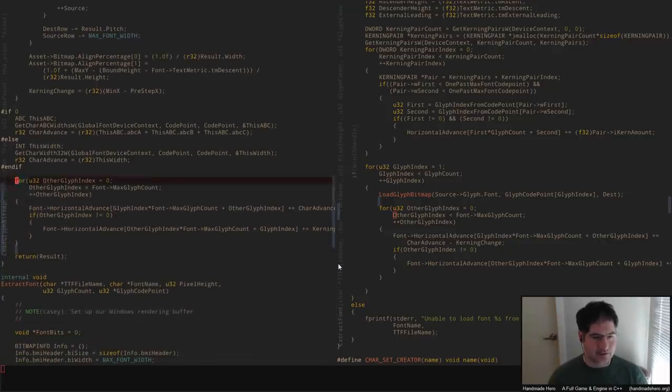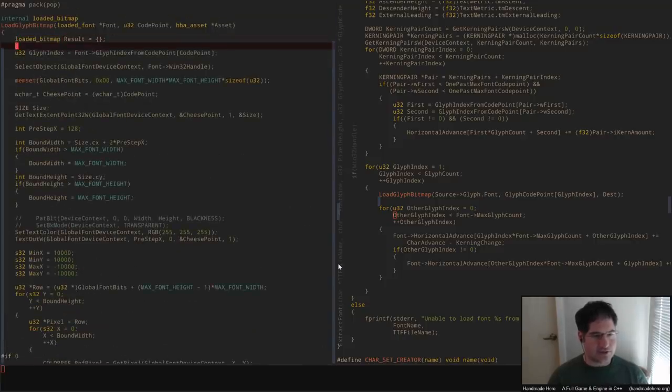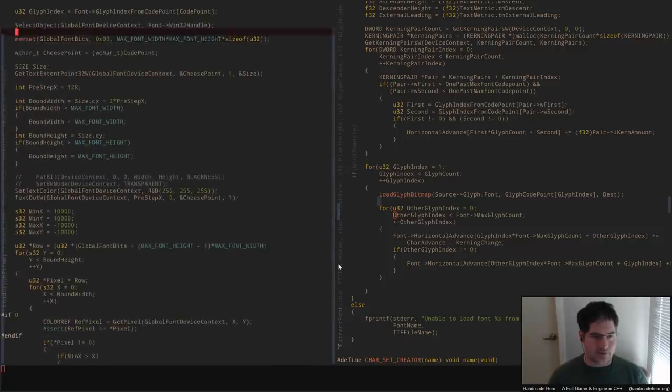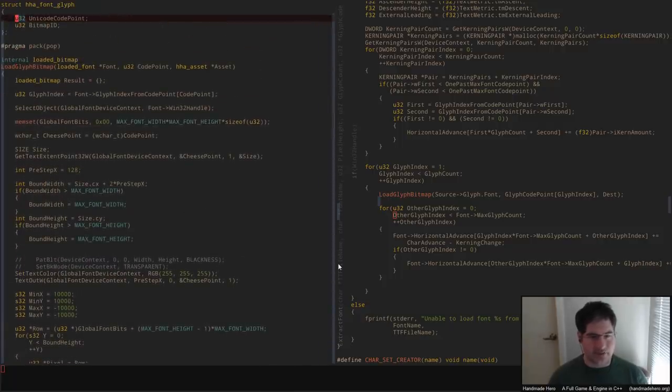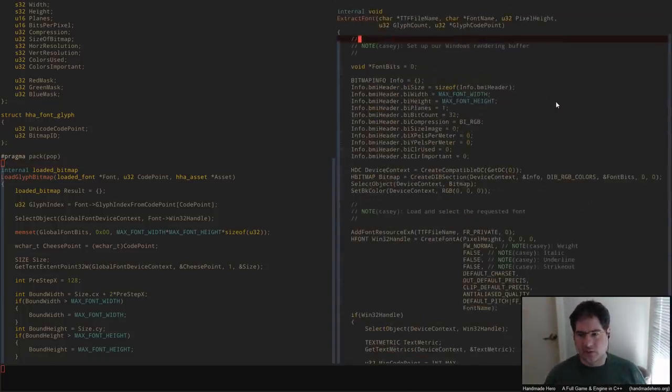If those two things — the bitmap and the advance — just came out of the load_glyph_bitmap operation, then this is something we can just do right in here. So we just need those values to pop out from that, and they don't need to be here anymore. I think we just need to translate this into something that stores more than just a loaded bitmap — it actually gives us all of the glyph information that we need, and on the outside we can just process it that way.